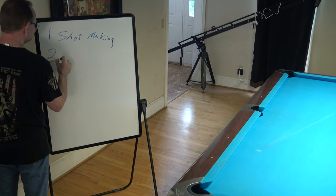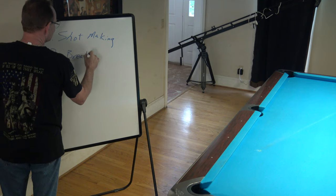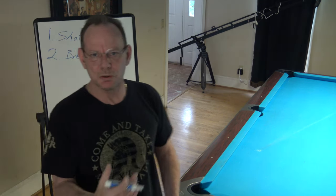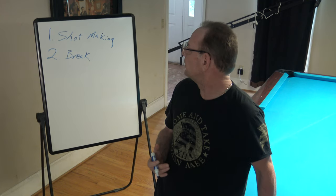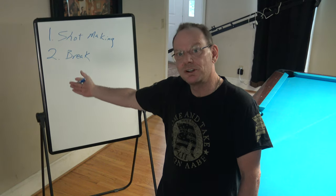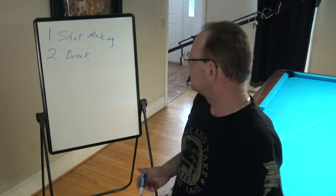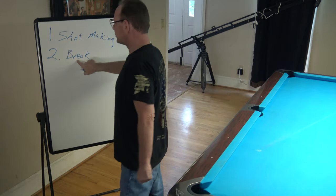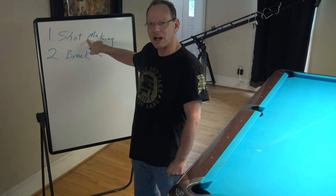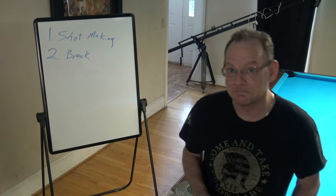The second pillar is the break. That's a pillar of its own because it is the most important shot in the game of pool. If you can make shots, that's great, but if you don't have a good break, you don't get the opportunity to make the shots. A good break and average shot making skill will get you to a low B.